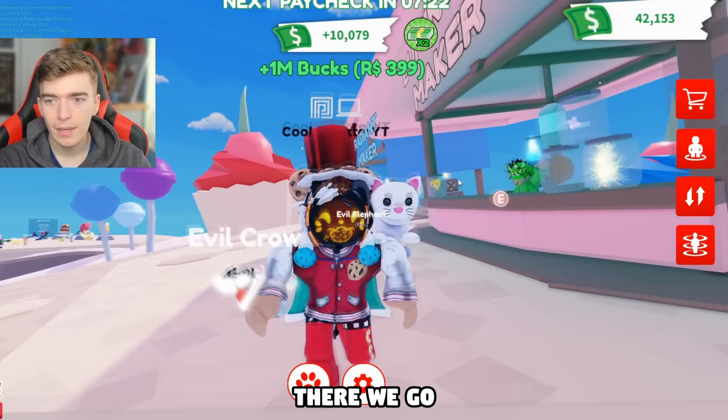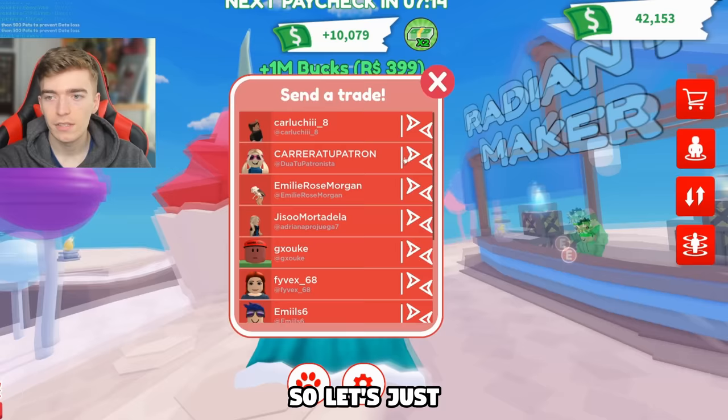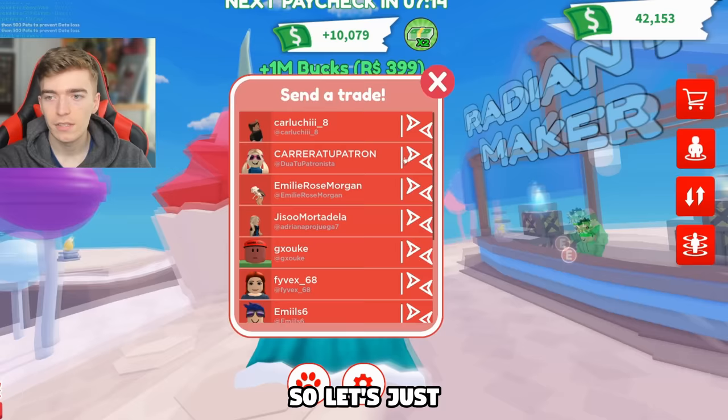Now dripped out with my new hair, I noticed another button — maybe trading? You can actually trade other players. I clicked on a name and offered four sharks, they offered me a neon shark, which seems like a great deal. Then someone else offered me a chocolate owl and a turtle. I hit accept out of pure curiosity to see if the trading feature even works, but I don't think it actually does.